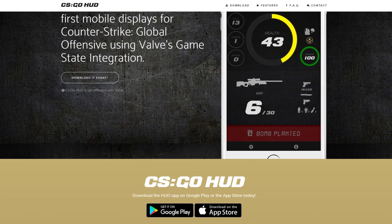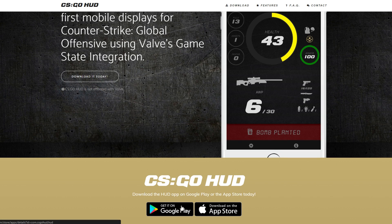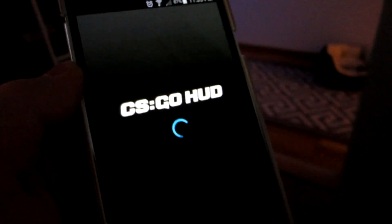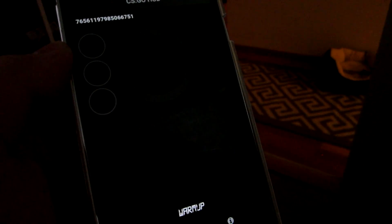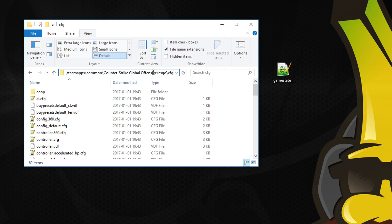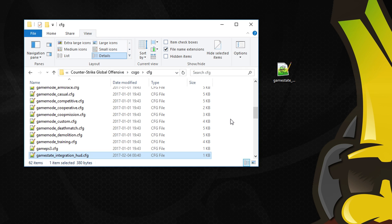To install the app is simple, follow the instructions on the website. First you download the app from either the App Store for Apple devices or Google Play for Android devices. When the app is installed, you need to put in your authentication token. You will see it when you open the app. Last step after you have added your token is to download your config file and place it inside the CFG folder, which is created when you install the game. Now restart your game and you should see when you join a server that it works.